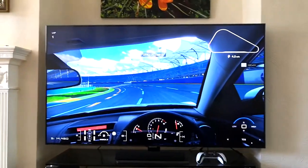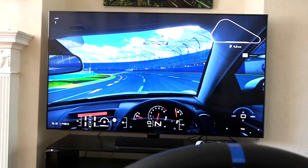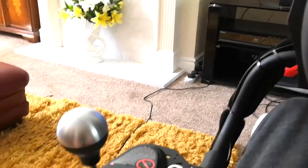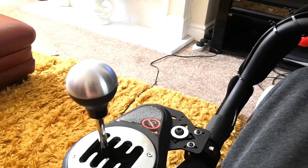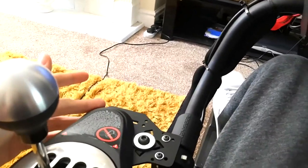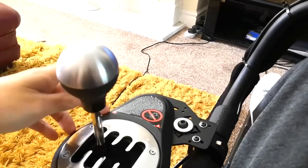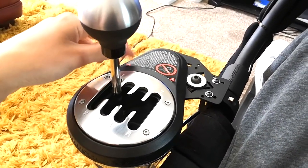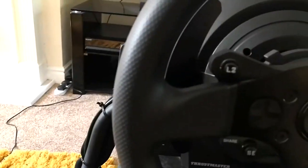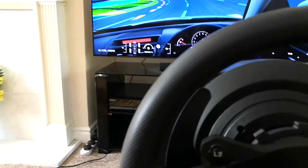I wanted to quickly show you how to use a shifter in Gran Turismo 7 and how Gran Turismo in particular handles a shifter on PS5. This applies to Thrustmaster only — I don't know how Logitech works. As far as I'm aware, if you want this to work on PS5, it has to be plugged into the back of the wheelbase. There's a spare port on the wheelbase, so you might as well use it. Plug it in, fire up Gran Turismo, and the game just immediately recognizes it.